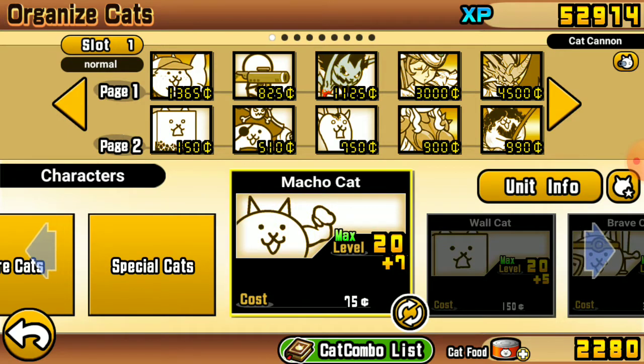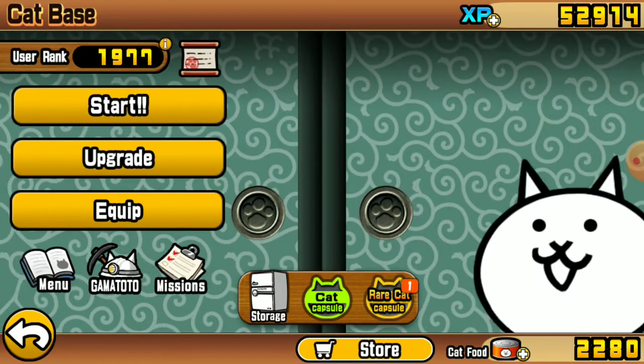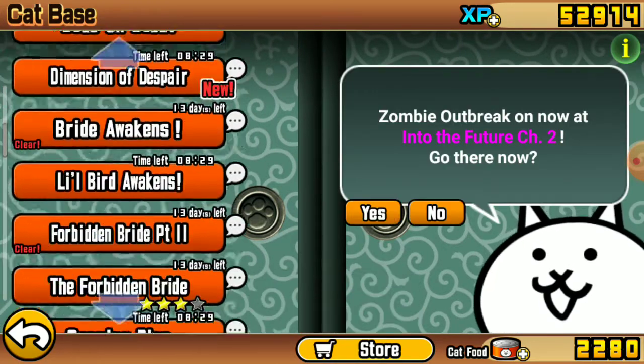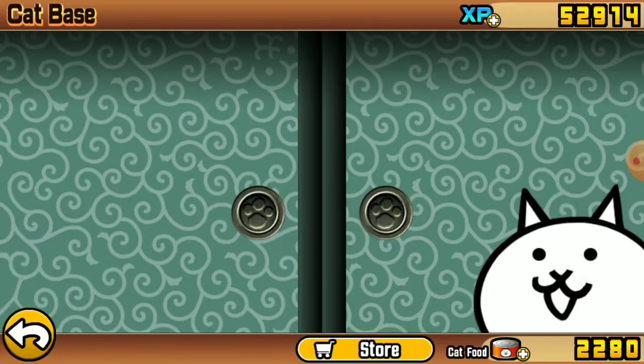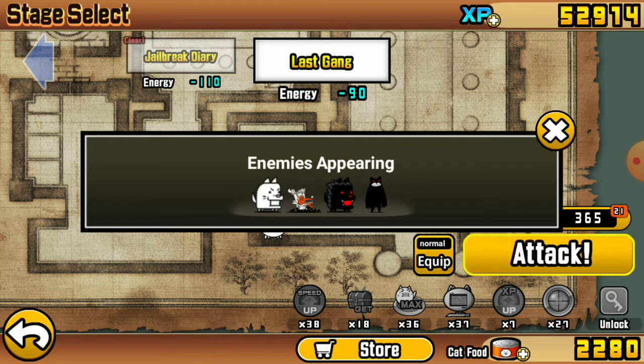You don't really need to kill Nyandum — you just need to push him behind the base, and that's where the challenge lies. If you take too long, Assassin Bears will come and wreck you, so you don't want to take too long.